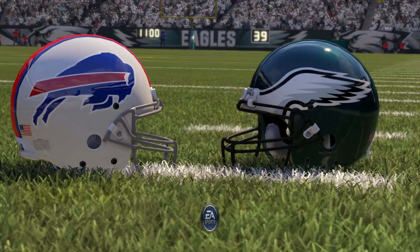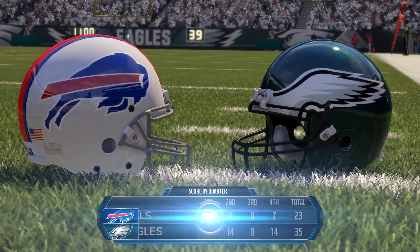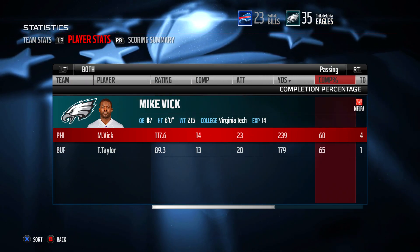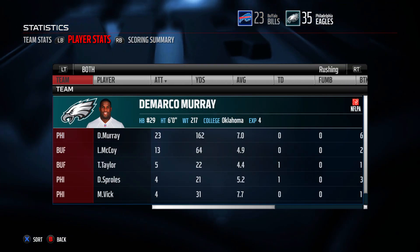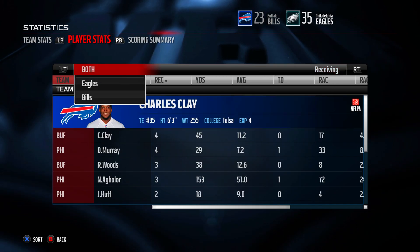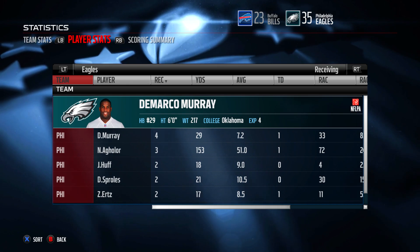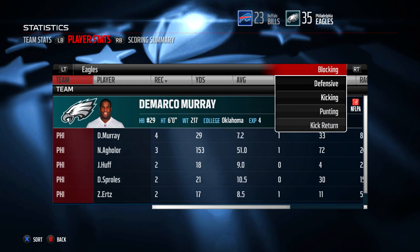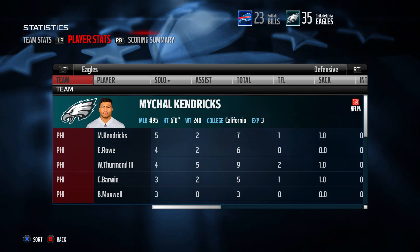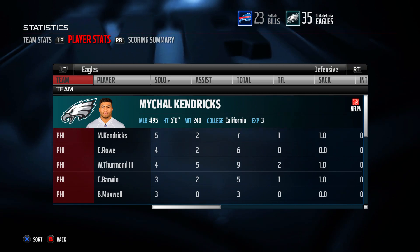We advance to 8-5 on the regular season; the Bills drop to 2-11. Our playoff hopes are very much alive — as long as we continue to win out, we'll be in the playoffs. Michael Vick: 14 for 23, 239 yards, 4 touchdowns to only 1 interception — another fantastic game. DeMarco Murray, our workhorse back: 23 carries, 162 yards, and he also led us in receptions. Let me know in the comments who you think is the player of the game and how you think Vick did in his first start. Please leave a like and subscribe if you haven't already. It's your boy D-Loyd — see you all next time. Peace.